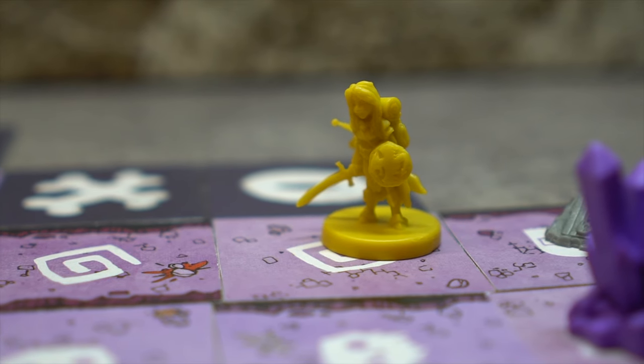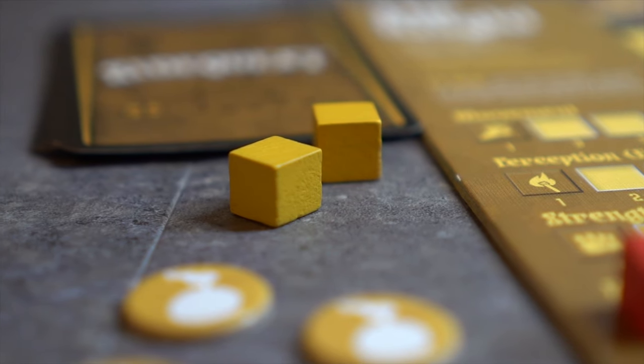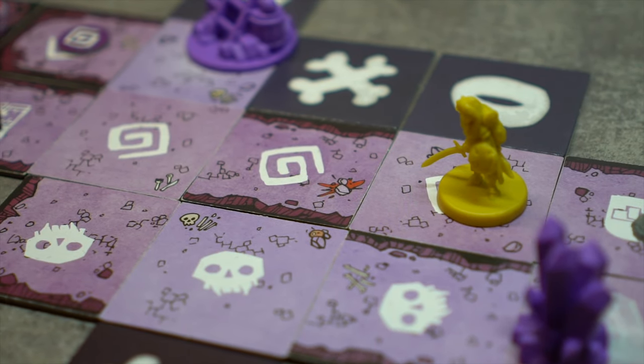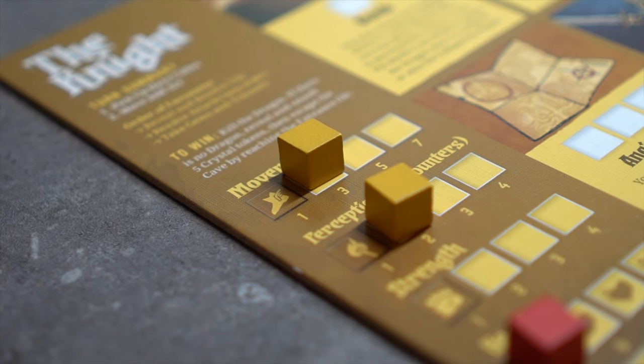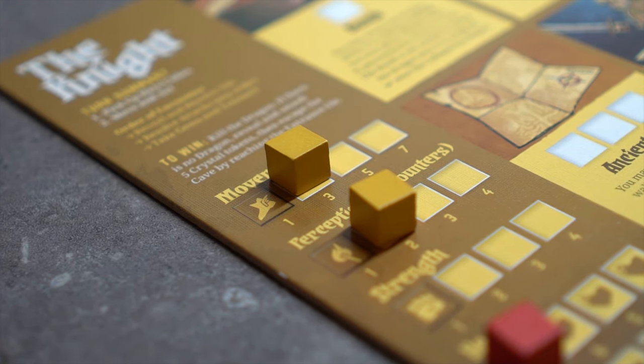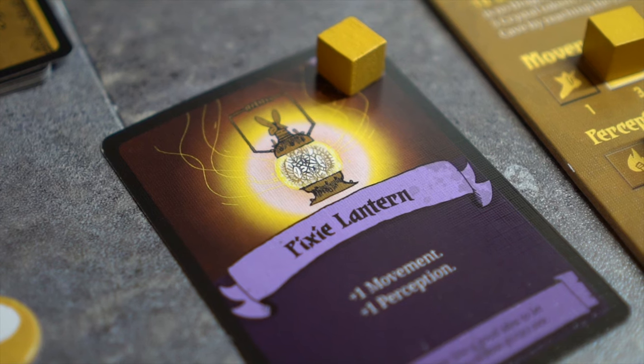The Knight's turn consists of two phases: 1. Pick up hero cubes, and 2. Move and act. Once these are finished, the Knight's turn is over. Before ending her turn, the Knight may assign any unused hero cubes to her statistics or to certain treasure or equipment cards.